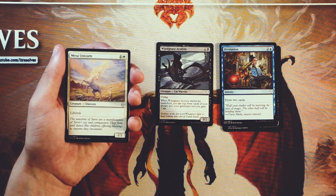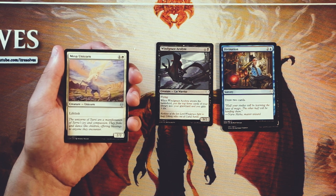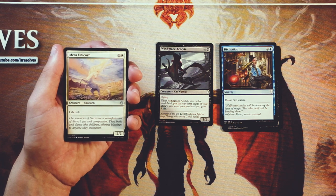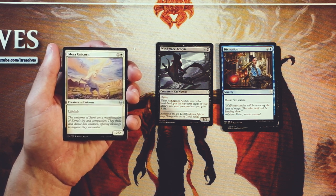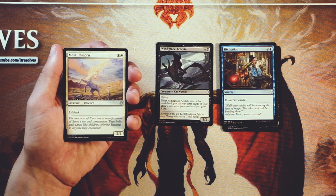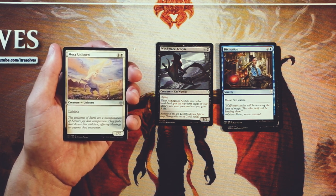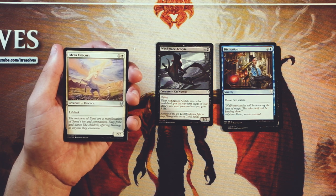Mesa Unicorn is a 2/2 for one and a white with lifelink — pretty straightforward card. It's a bear with lifelink. Obviously lifelink is pretty good in draft. A lot of times if you can just stave off a few turns and gain a few life, you'll get a few extra turns in the late game that can flip things in your favor or just keep you ahead. It's a really good way to get there. But in general it's just a 2/2; it's not an amazing card. Not first-pickable in my mind.